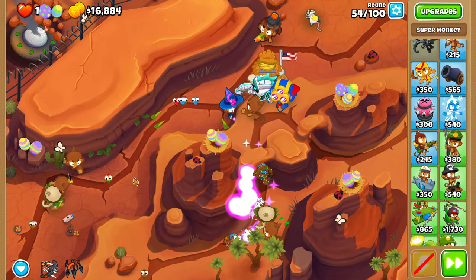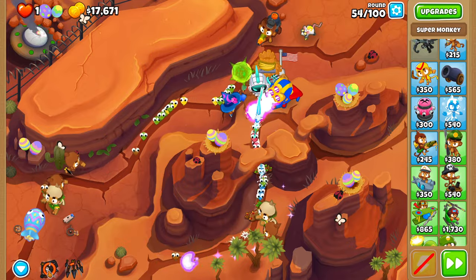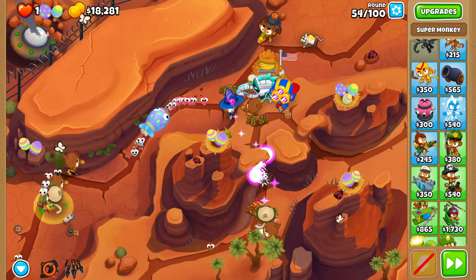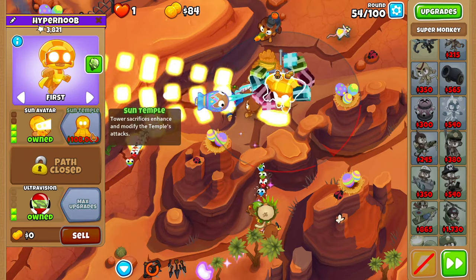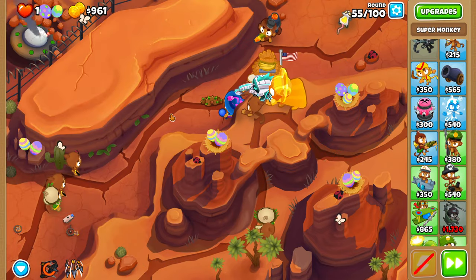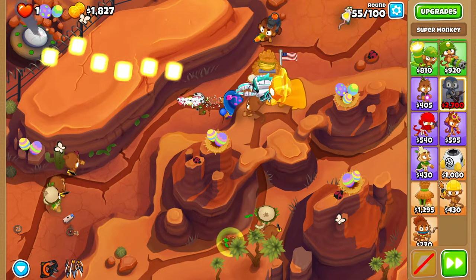For round 54, use Rapid Shot when one of the MOABs shows up, just so Quincy can blitz it down as fast as possible. Now we should be able to get Sun Avatar before the second MOAB. And now that you've got Sun Avatar, there are no difficult rounds left — it's pretty easy all the way till we win.